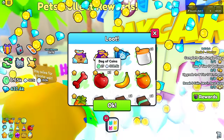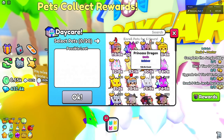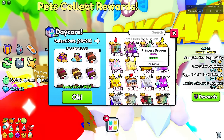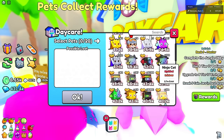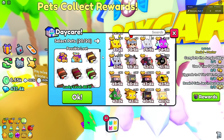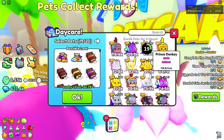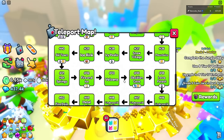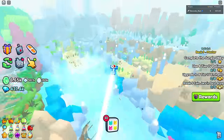The daycare only gave me 27 coins — that's nothing. Let me put some of the new pets in there. Wait, the lucky level is only 34 now — I think the daycare got severely nerfed. Yeah, it's really bad all of a sudden. Let's check my merchants since I have the last level of the merchant unlocked.